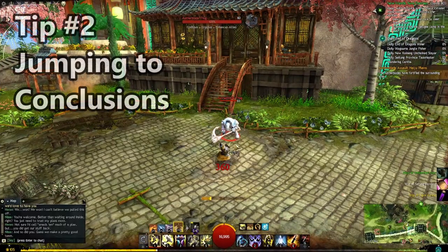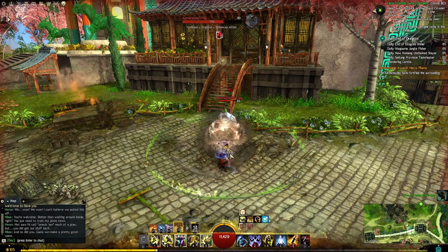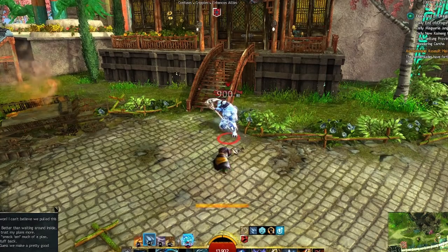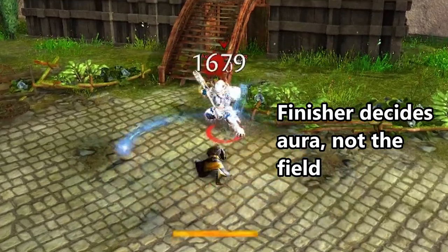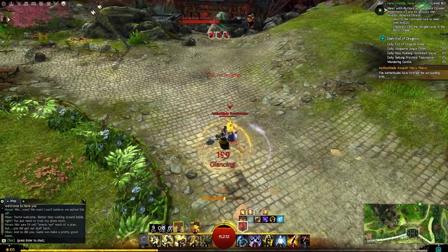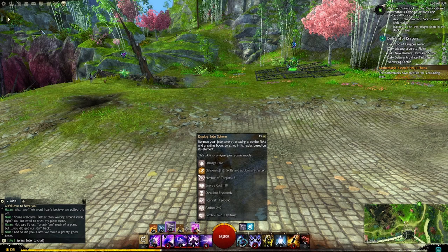The next tip is about your Jade Sphere and what auras you're putting down. I have enough energy to deploy my Earth Sphere — I lay it down, and my next finisher, I jump through, grants me a Frost Aura, not a Magnetic Aura. No matter what field you have down to jump through or blast through as a Hammer Catalyst, it is always going to choose whatever the leap finisher is — that's the aura you're going to get. So even jumping through an Earth Jade Sphere field, you'll still get a Shocking Aura versus anything else.